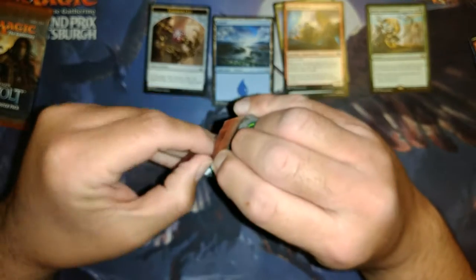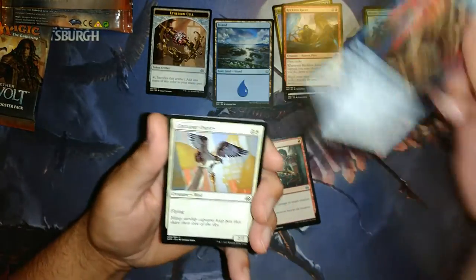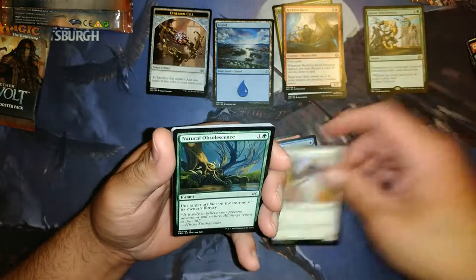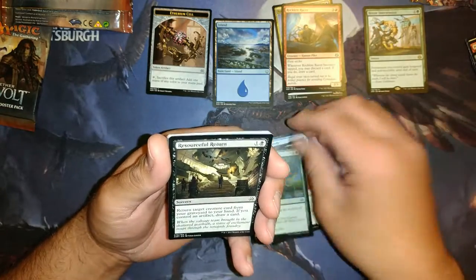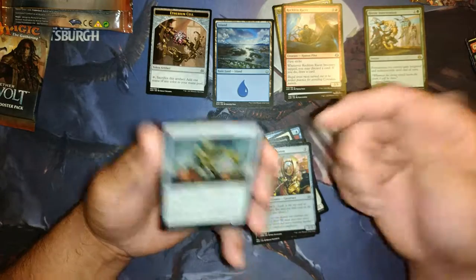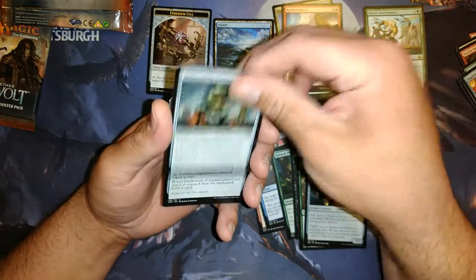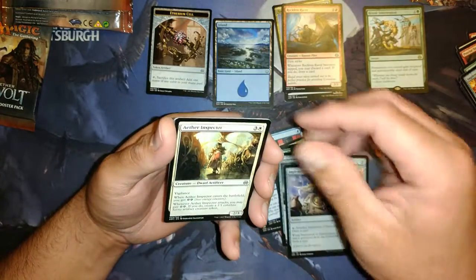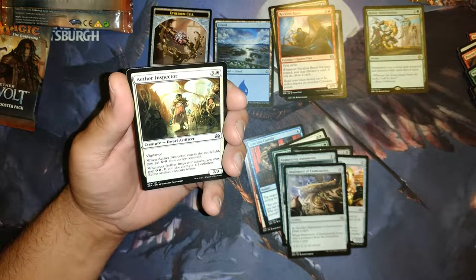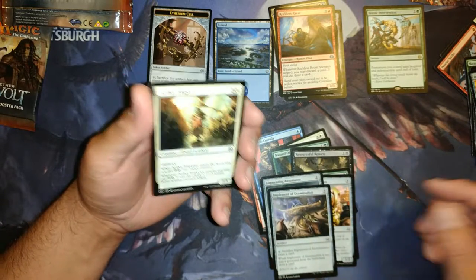I tend to dislike blue players, as anyone with a moral compass does. Pack 2: Shock, Taken to Custody, Aqirifer Osprey, Natural Obsolescence, Resourceful Return, Druid of the Cowl, Watchful Automaton, Augmenting Automaton — the same commons. Aether Inspector. Is that the same one we got in the other pack? It's very close, almost the exact same commons. That's strange.